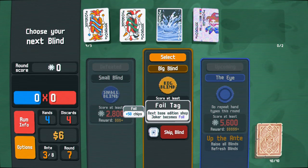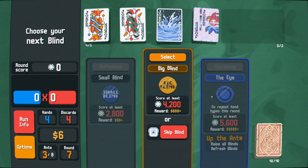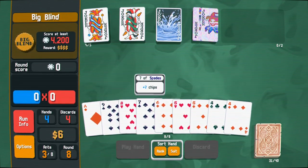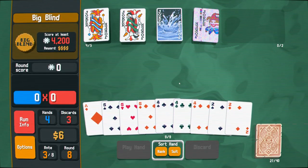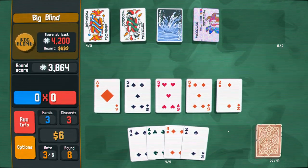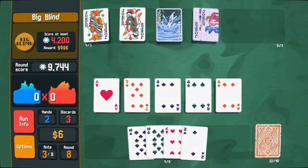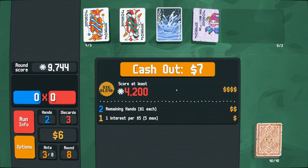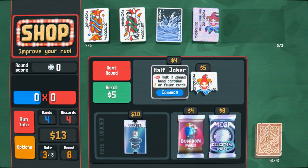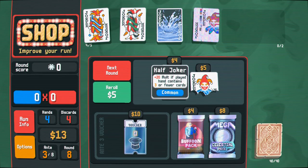Next base edition shop joker becomes foil. No repeat hand types this round — that's concerning. I think I'm just going to have to fight through and improve my hand as much as possible, and leave the ace. I'm stressing a lot more than I need to when I'm getting scores like this. Re-trigger the first played card, or 20 mult when played hand contains 3 or fewer cards — we have splash which is encouraging me to pick 5, but if I just get a three of a kind, that's instantly a big deal.